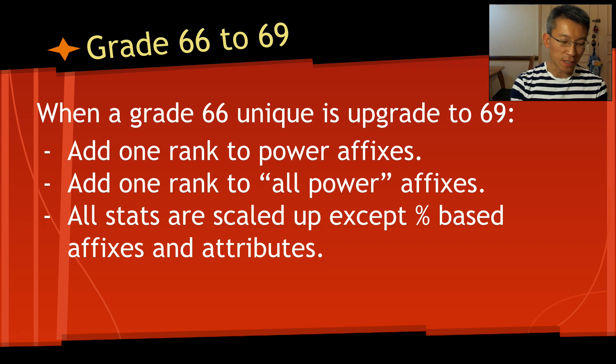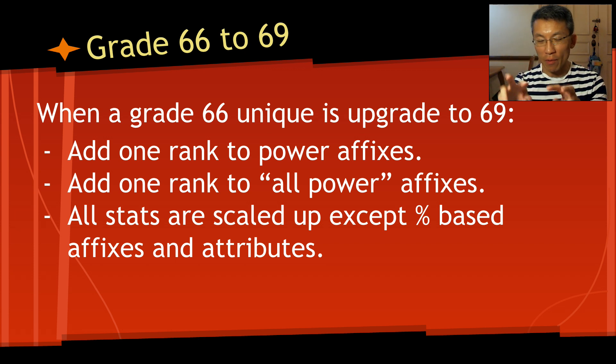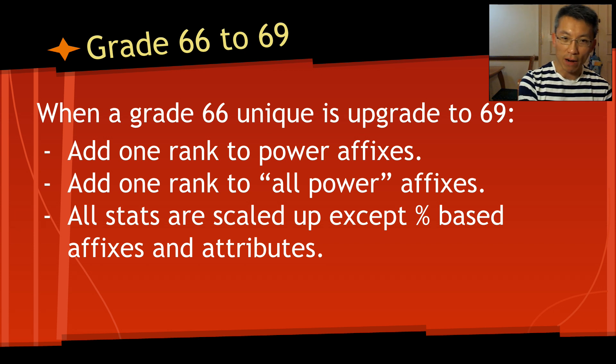When comparing a grade 63 unique to a grade 69, I mentally decrease the power rank by two and the 'all power' affixes by one to do a fair comparison. I compare the ranks first; if the ranks don't work out, there's no point doing further calculation. But if the ranks are comparable, then I look at the damage rating, and sometimes I may upgrade to 69 just to compare them apple to apple.